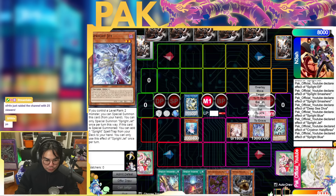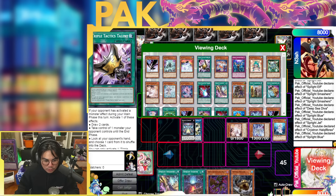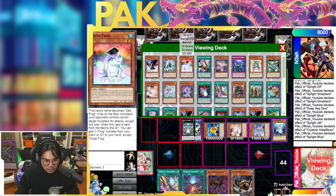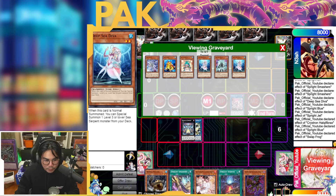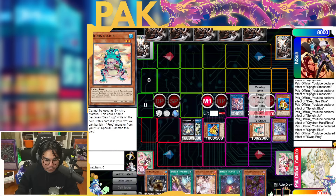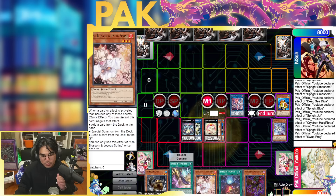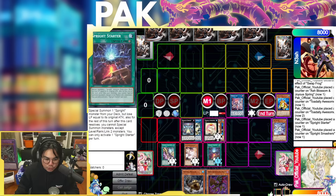Then you use Elf and Diva to make Gigantic, use Gigantic's effect to summon Swap Frog. Bounce the Ash back to your hand, use Swap and Jet to make Elf, reborn back Swap. Swap effect sends another Swap, and that gets you Ronin Toadling. That's two interruptions with Elf plus Smashers or Starter — an Ash Blossom, Ash Blossom double negate, plus either Starter or Smashers interruption. Total of four interruptions.